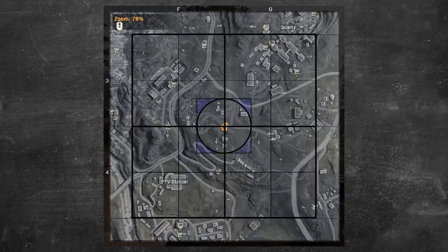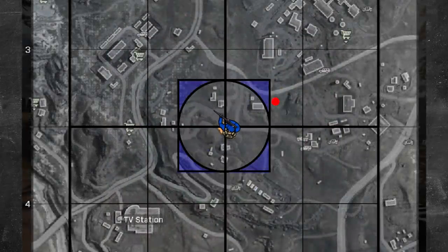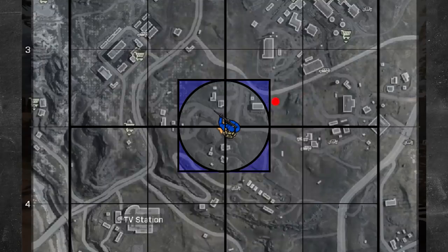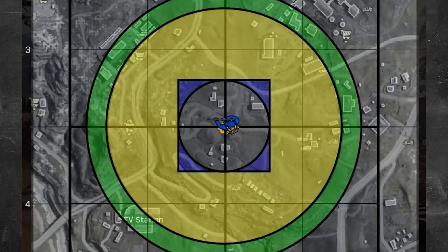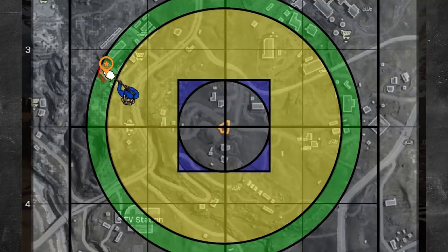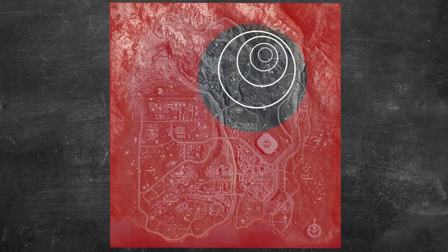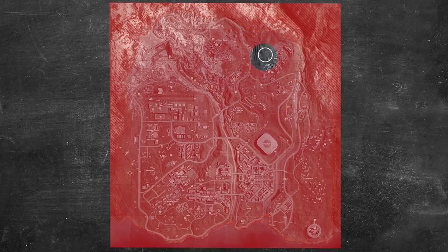Last video we talked about how to consistently get high kill games by not only using the minimap's hidden audible range feature, but also maximizing your UAVs — stacking one on top of another to keep growing your money, your UAV, your information, and your kills. If you're interested in that video, it'll be linked at the end. Now today we're going to be talking about rotation strategies — the strategies I use to rack up high kill games consistently. But first I want to cover some of the strats you may be familiar with and why they don't necessarily work out in your favor.